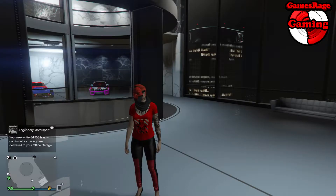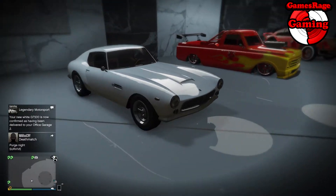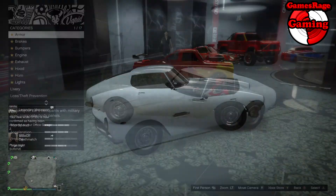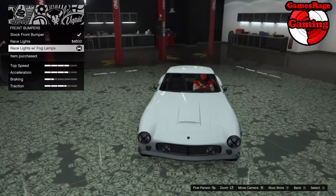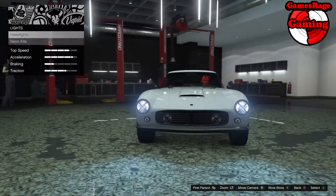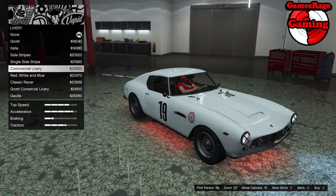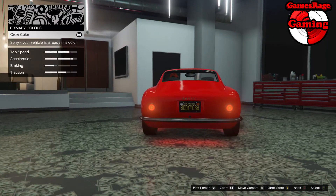We're going to zoom ahead a little bit as it does take a while to customize, as you should know. On the screen now is your stock vehicle, which looks quite decent. Another thing about this vehicle is that it doesn't have any weapon modifications, which is worth considering as the last two or three vehicles have all been weapon-modified.